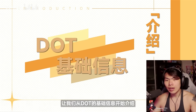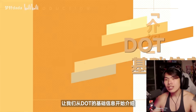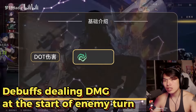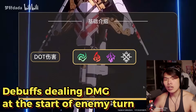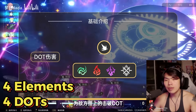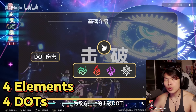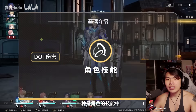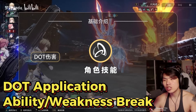So very briefly, damage over time, more commonly known as DOTs — they are debuffs on enemy targets which causes an instance of damage at the start of the enemy's turn for a set amount of turns. Currently, there are DOT effects for four of the seven elements in Honkai: Star Rail, namely Fire for Burn, Lightning for Shock, Wind for Windshear, and Bleed for Physical. DOTs are applied either by a character's ability or when a target has their weakness broken.